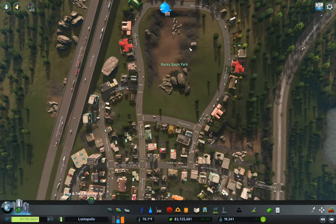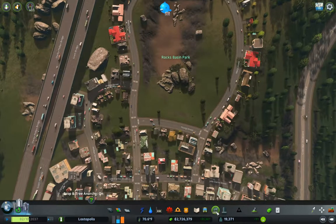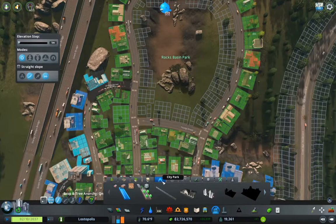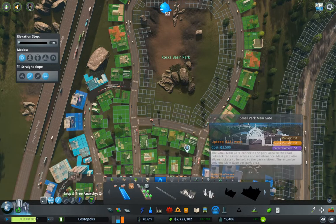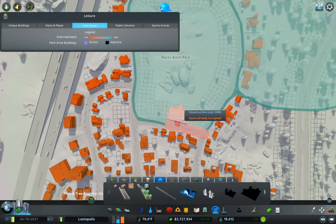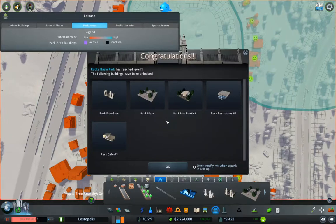Now we're going to call this Rocks Basin Park. Why Rocks Basin? Because there's a sort of basin thing here with rocks. So now we go under here and we want to put a park main gate right here. We've got a level one park!